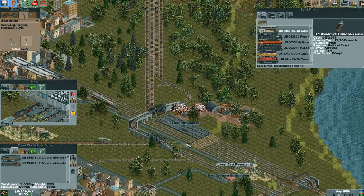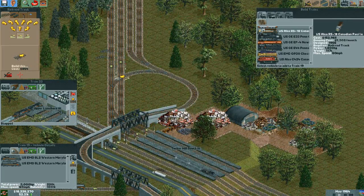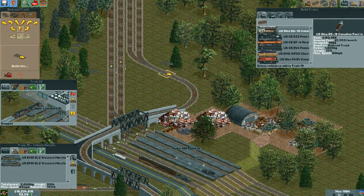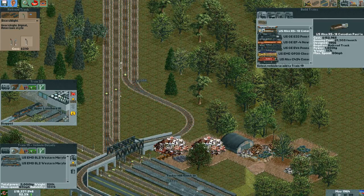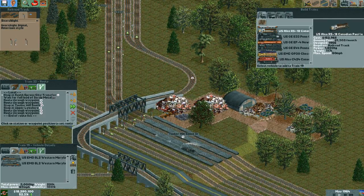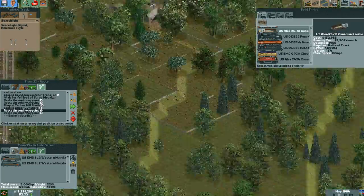Alright. We've got signals. Let me just connect that. Undo this. Throw in some signals here, because that's just where they belong. Alright, so then you go to Upper Linshore and then you come back.